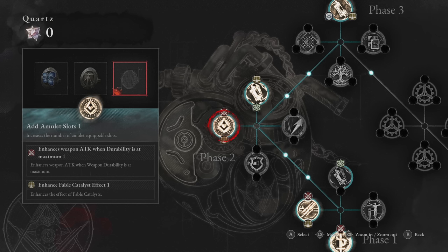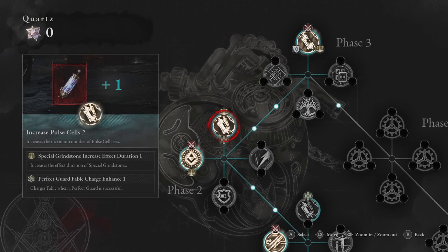In phase two I get some more relevant upgrades — enhance weapon attack when durability is at its maximum. This is a pretty hefty upgrade to damage. When you're at full durability you hit significantly harder, so for your buffed single hit make sure you're at full durability and have this passive. We also enhance the fable catalyst effect, meaning we get a little bit more from each catalyst so we can fill our bars faster. After that I've also gone for the special grindstone increase so my buff lasts longer, and I charge fable whenever I perfect guard.